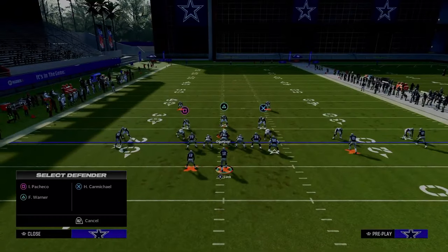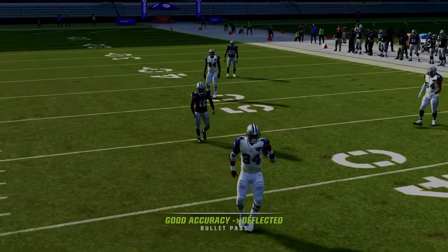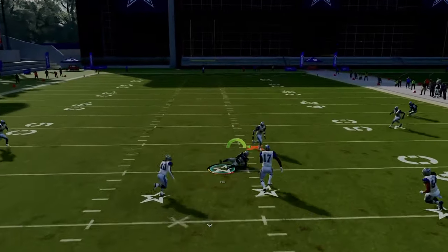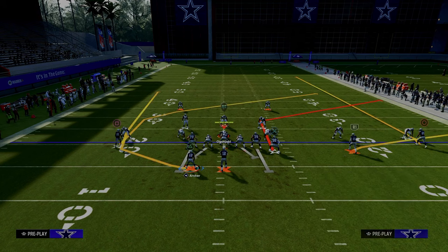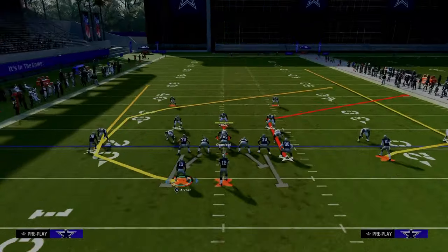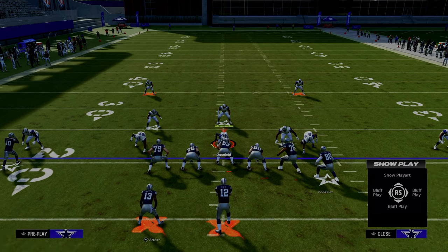Cover three — same basic principle. If they sit in the middle of the field to take the post, you're going to throw the corner. Now, if they're using stock curl flats, the curl flat can kind of contest this corner for a while, but you can pass-lead it up and to the outside and oftentimes he's going to be wide open. Most people aren't going to play that kind of cover three, but if they do, he's going to get open to the sideline. And if they are playing hard flats, it's going to be even more open. If they take their user to help on the tight end, that moves them out of the middle of the field and you can throw it into those different windows.